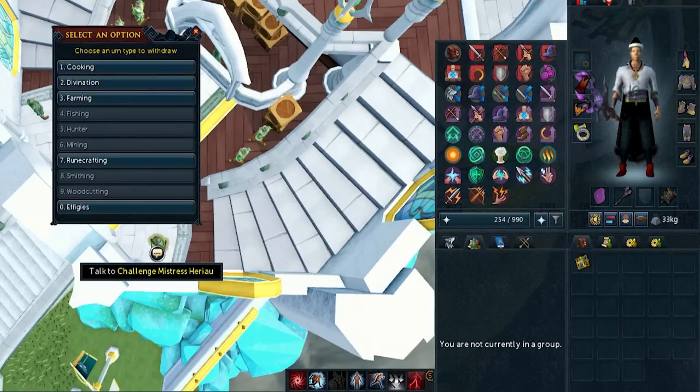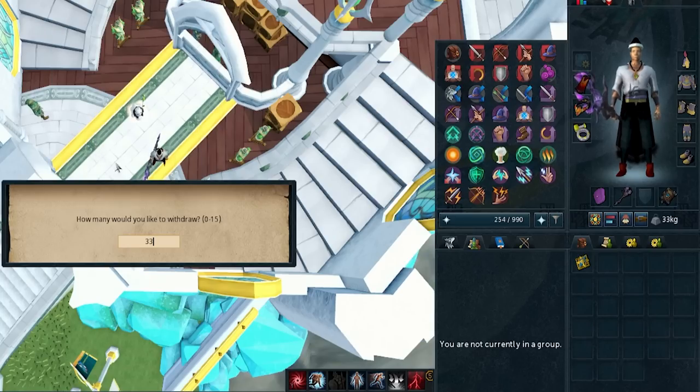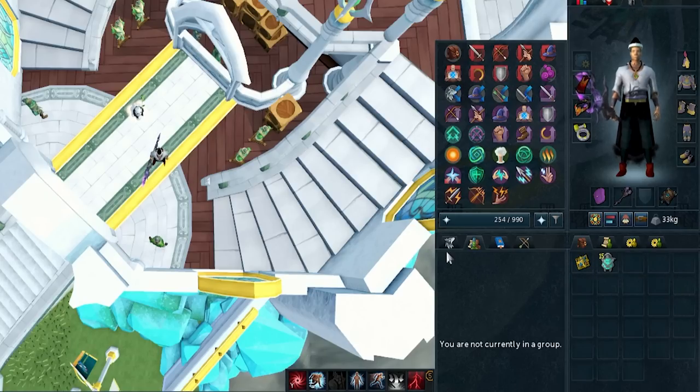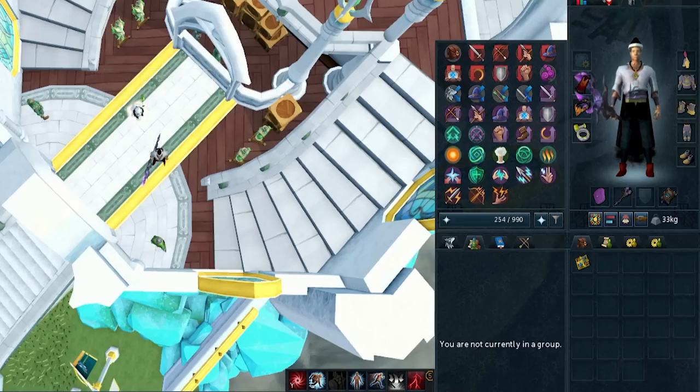They also added a withdraw feature, so you can withdraw the urns and withdraw the effigies at any time. Sometimes you may want to use the Big Book or something and have the urns in your inventory, but you obviously can't use the Broach and the Big Book at the same time. So that pocket slot being contested means you may want to take the urns or effigies out at times, and now they've allowed you to do that. A very, very good piece of quality of life.